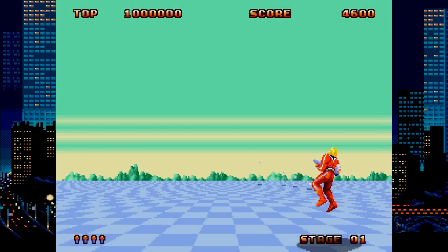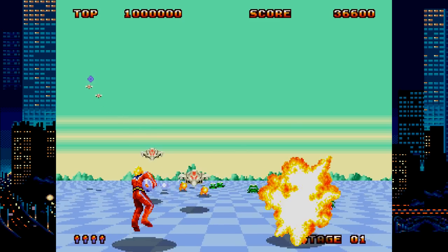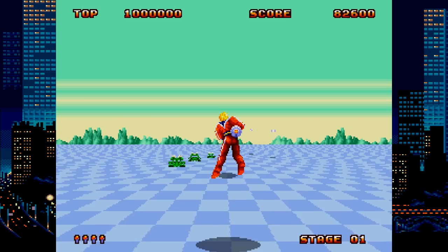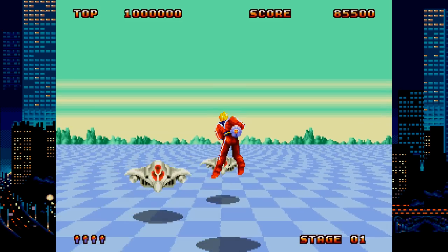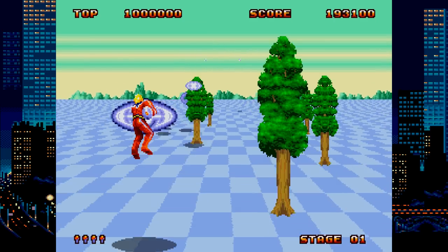Space Harrier 2 is a behind-the-back shooter and one of the launch titles for the Genesis. You fly around as Space Harrier and shoot enemies. It has a pseudo-3D effect on the ground that changes the angle as you fly up or down. This one doesn't run nearly as smoothly as the original game did in the arcade, but it's a home port I guess.